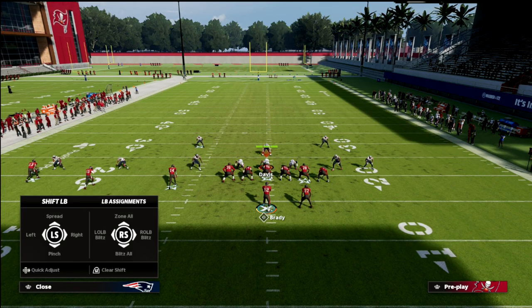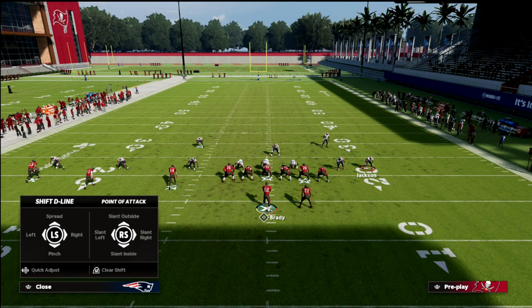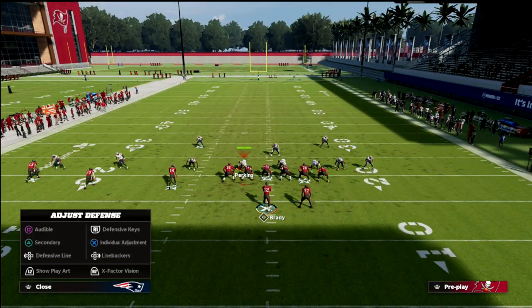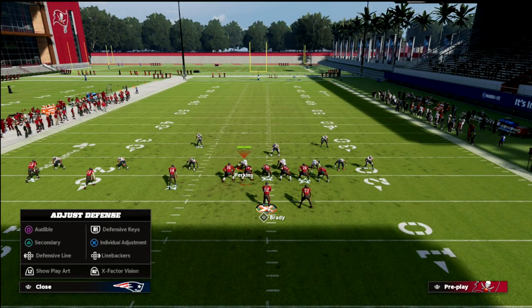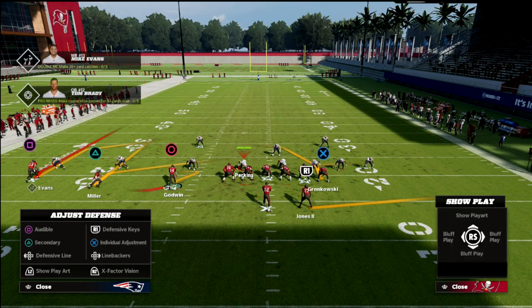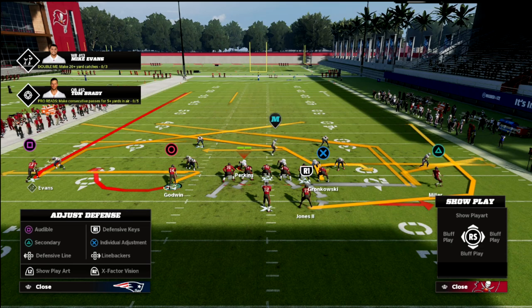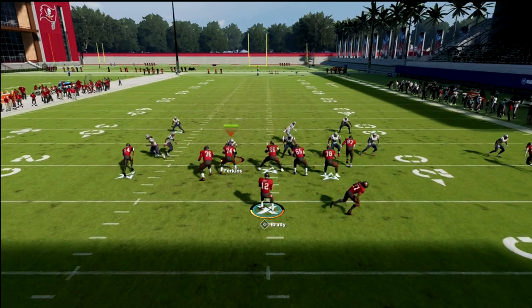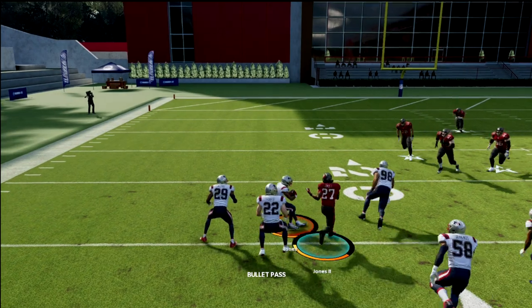My point is: just try adding this to your offense. You can do this out of anything — it doesn't have to be out of trips, it doesn't have to be out of bunch. I do think it is best out of a formation where you have a receiver outside, because when you have a receiver outside, even if he's not on a flat, it helps. Here's a concept from last year that was really good — basically a flood across the formation. When this outside receiver takes his time getting into position, the zones will pull out a little bit more.